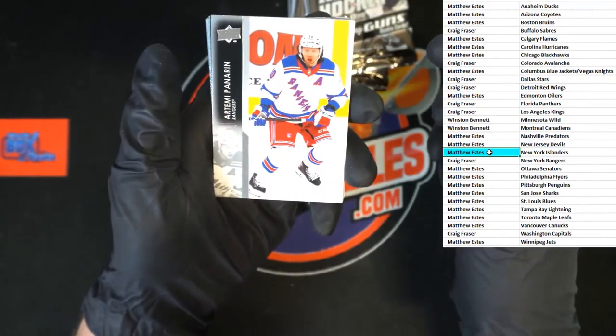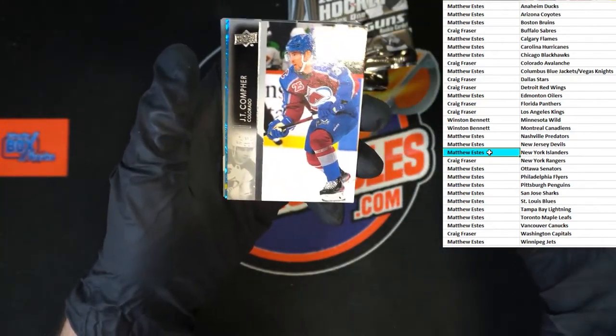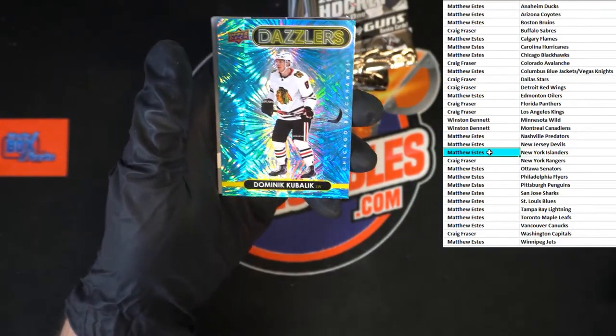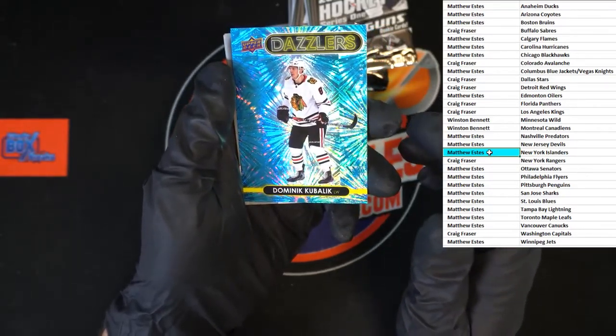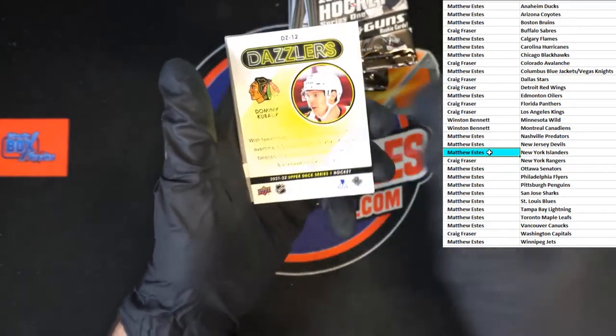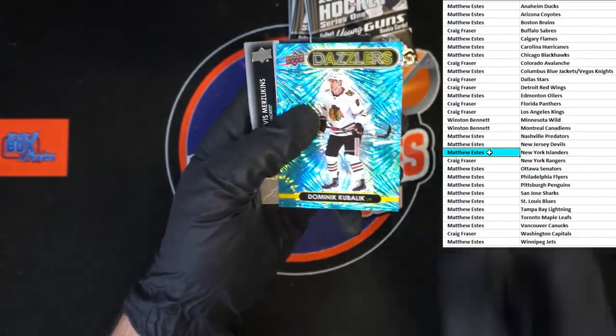Pardon me. Josh — oh, we got something coming up. JT — look at that! Love these dazzlers, those things are sharp. Going to Matthew E on that one. Check to see if there's a number on there — so we've got a pink and a blue dazzler.